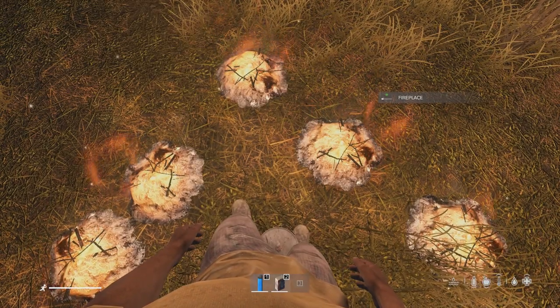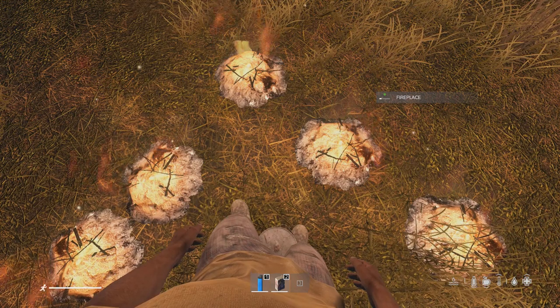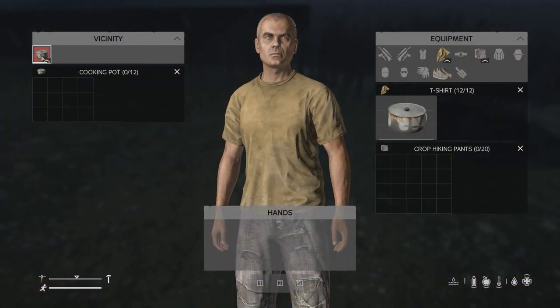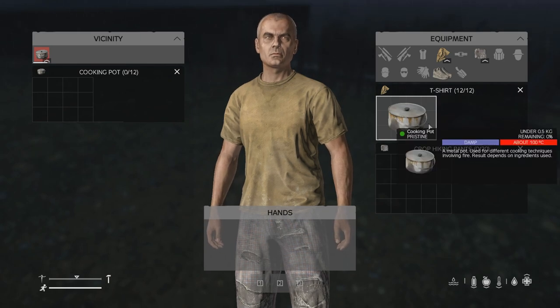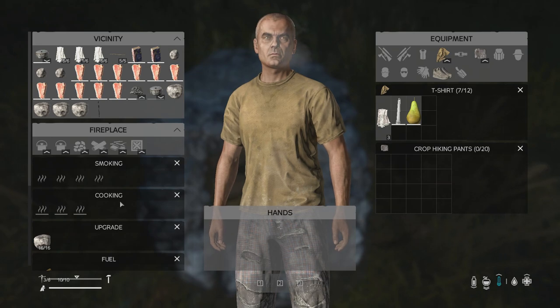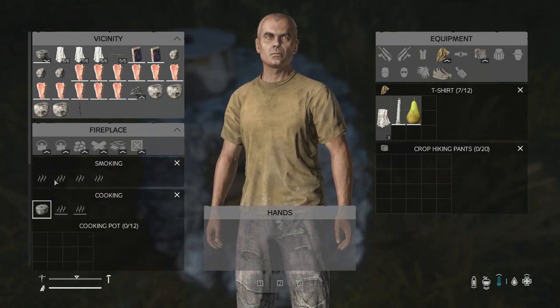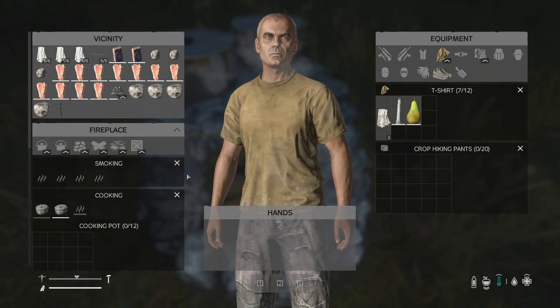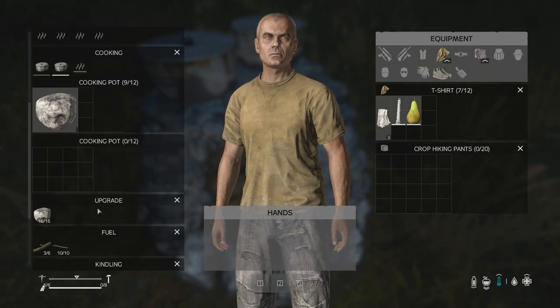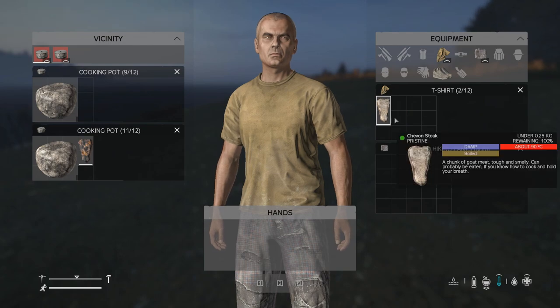Creating multiple fireplaces doesn't increase the radius or warm you up faster, and items you heat up in fireplaces now cool down over time. All items you warm up in fireplaces still increase your HIV when placed in your inventory, but the only items you can warm up are ones that can be used for cooking, such as food, the cooking pot, or the frying pan. Putting stones in the fire, for example, will only ruin them, not warm them up.